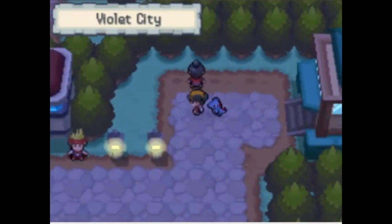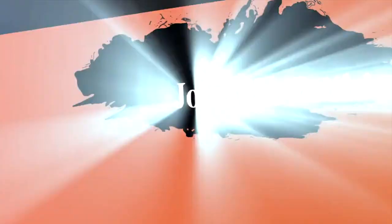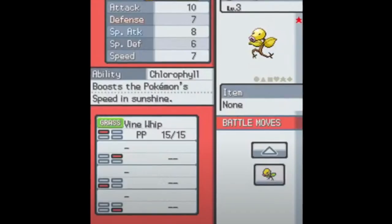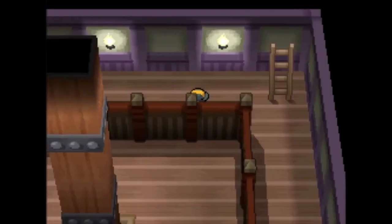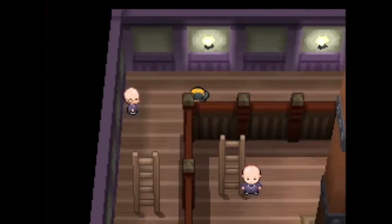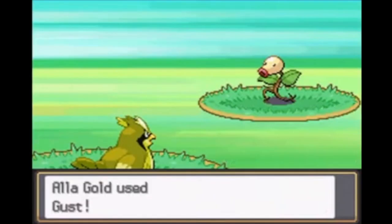We then enter Violet City. We can't yet face Faulkner, the gym leader, because we have to do some shenanigans at Sprout Tower. In Sprout Tower, we find to our surprise that there's actually no Bellsprouts, but there are a ton of Rattata. Oh, that reminds me — earlier I had caught a shiny Bellsprout, which I named Hellsprout. It knew only Vine Whip, but I liked its style. There's a lot of forced encounters in this tower, which is good because my team is pretty underleveled at the moment. Alagold in particular earns a lot of kills after learning Gust, and is able to sweep the Bellsprouts pretty handily.